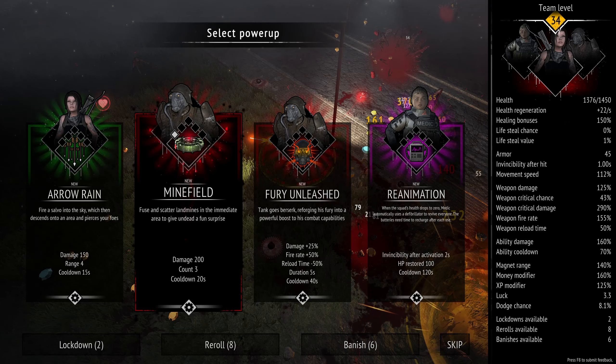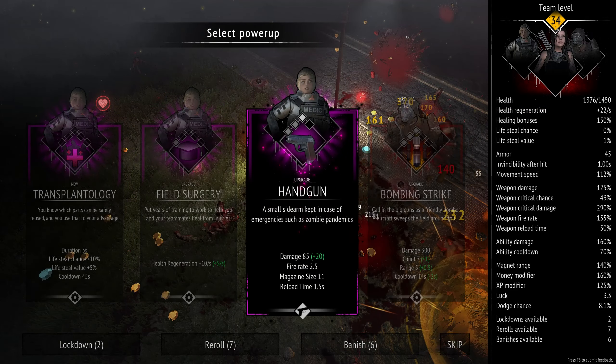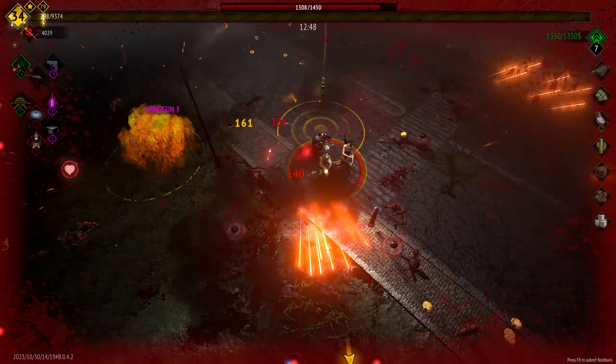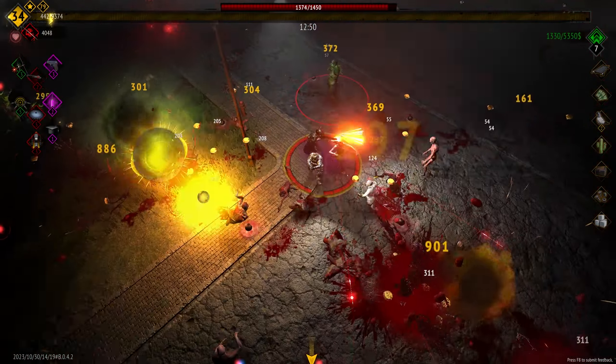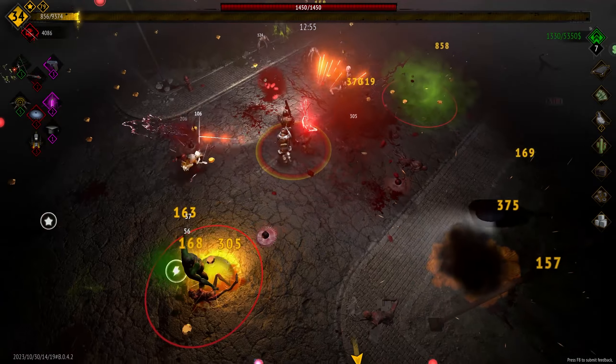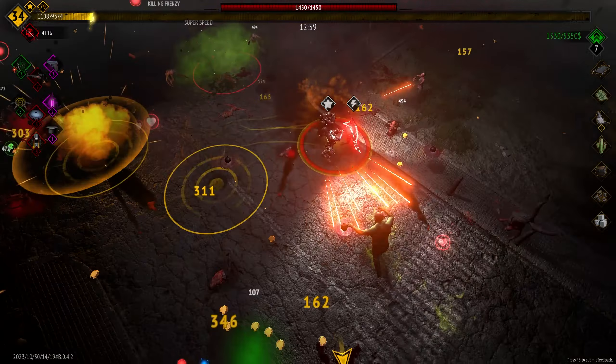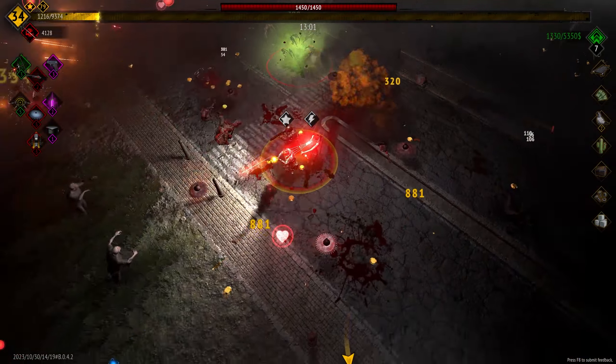A lot of these options are actually really good, but they're just not what I'm looking for right now. We'll just take a reroll and we'll take the handgun on the medic. The tank is actually pretty useful now that he's been upgraded to the pump shotgun — he's definitely more useful than he was and can sort of hold his own against the trash mobs now.